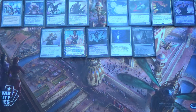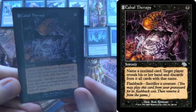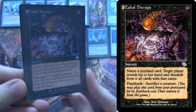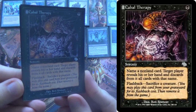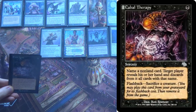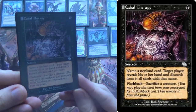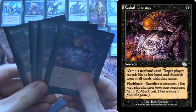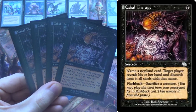We do have some interaction. Another way to sacrifice your creatures is Cabal Therapy — name a non-land card, often something like Force of Will for instance. A target player reveals their hand and discards all cards with that name. After you've done it the first time, which you can actually cast thanks to Dakmor Salvage, cast it again by sacking a creature to get rid of whatever else. If you're on the play, you can name something like Ravenous Trap and try to deal with your opponent trying to deal with you.